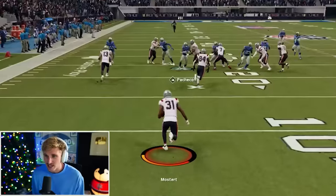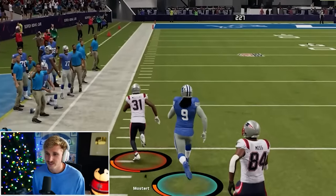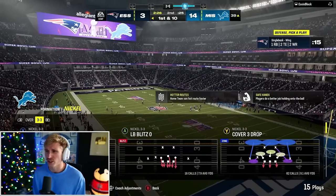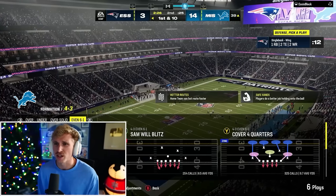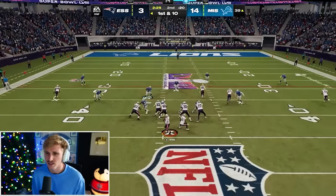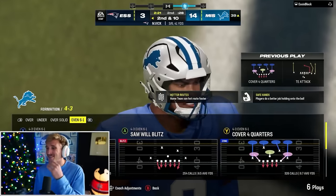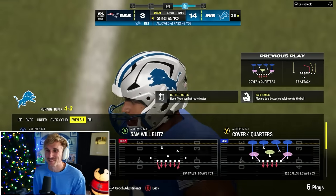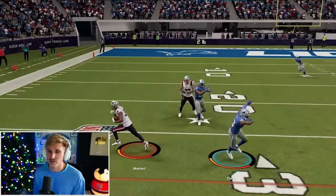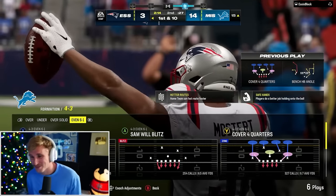Pacheco, get down there, baby. Let's go make a play. He just wobbled out of bounds — did he lag at the world's worst time, or did he do that on purpose to chew the clock? He jumped — he threw a pick! That was going to that tight end I had locked up. Tough. I think I need to get Foyasah in here. Isaiah Pacheco just rocked Boster.